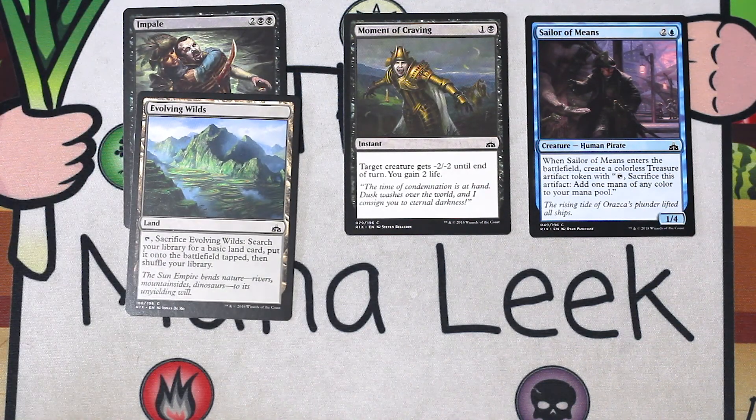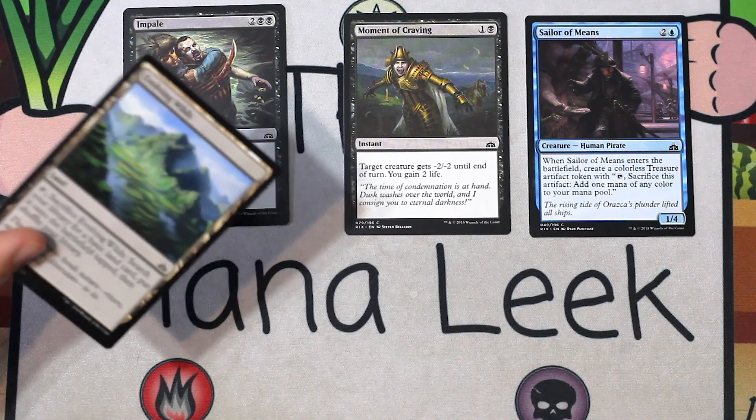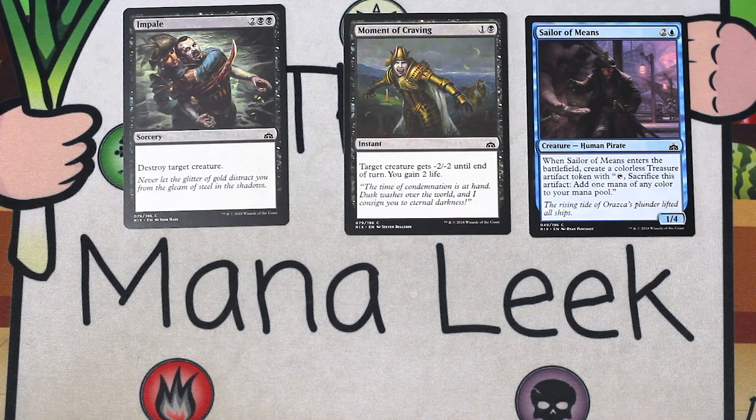Up next is Evolving Wilds — a land. Tap it, go get yourself a basic land, put it on the battlefield tapped. You know Evolving Wilds, you love Evolving Wilds. You don't first pick Evolving Wilds. Generally, some formats you can maybe get away with it — this isn't one of them. On to the uncommons.